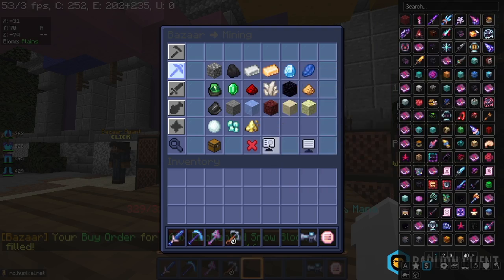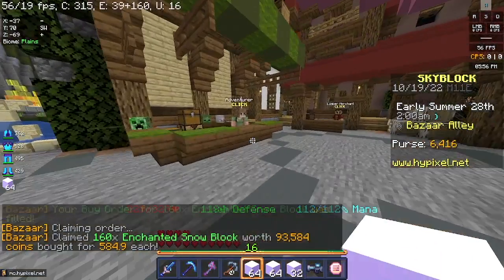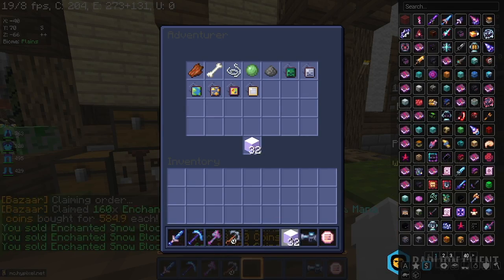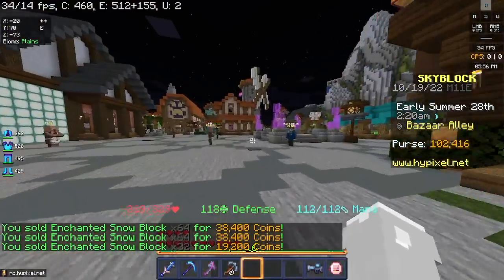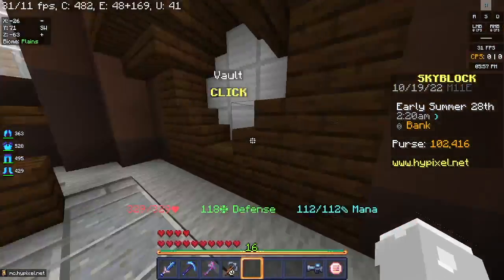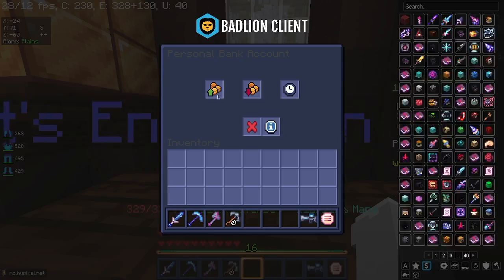Once you get the order filled, you want to claim it. Then go over to any NPC and sell it. And now you can see I have 102,000 coins, which means I made 2,416 coins profit.